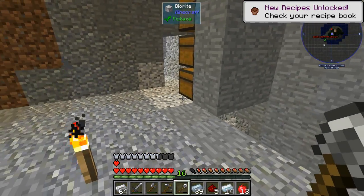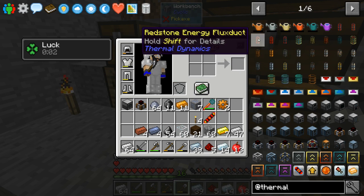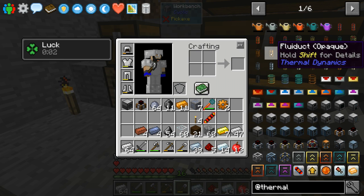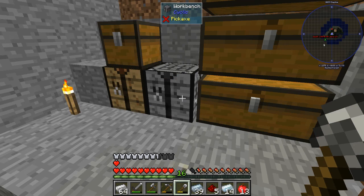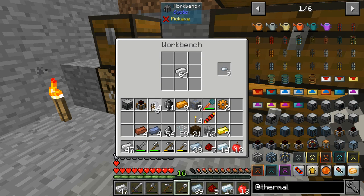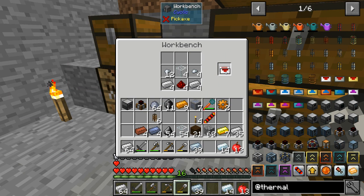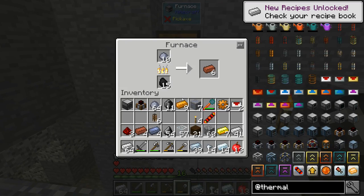I need to look at fluid ducts. Fluid duct — that's copper and glass. Let's make six for now. Then we're going to need a servo, which uses iron nuggets. Let me craft those up.